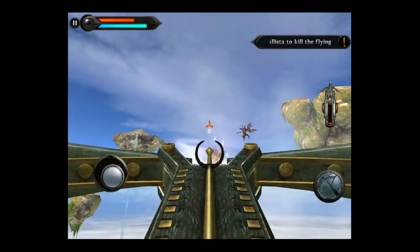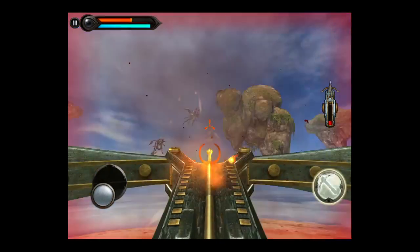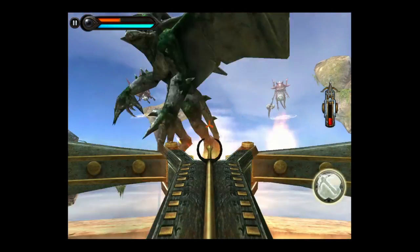From time to time you'll get to fire bigger weapons like the Ballista. On the right side you'll notice a little red meter going up — you don't want that to fill all the way up or your Ballista is going to jam, and you're going to be in a jam.